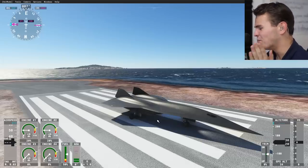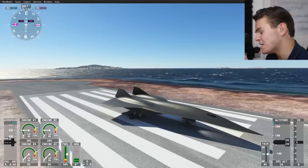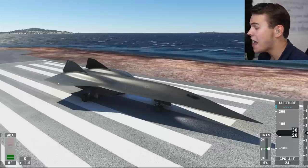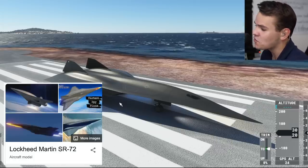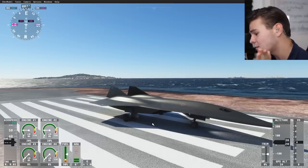Welcome back to the channel. The motto of today's video is going to be all about speed. Today we're going as fast as possible in the SR-72 Darkstar plane — the fastest plane ever for the flight simulator.